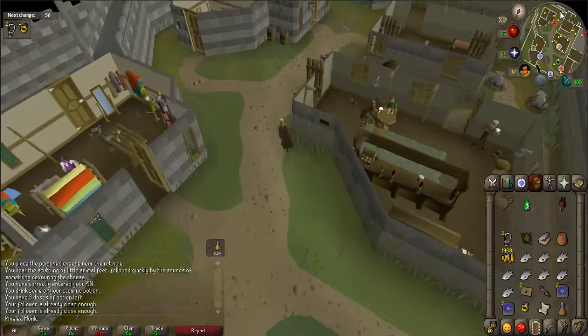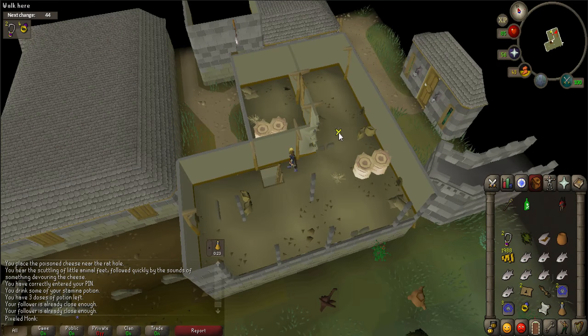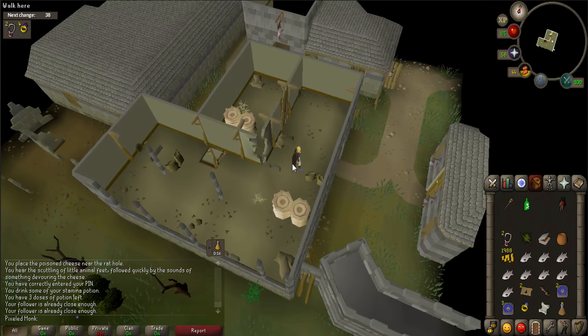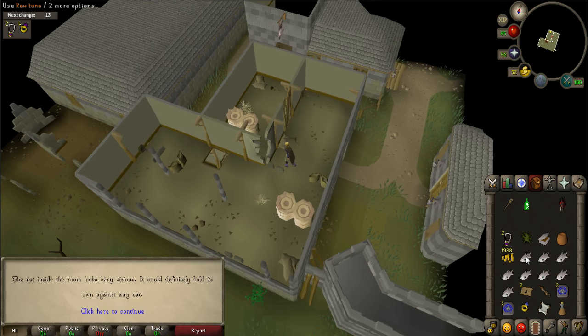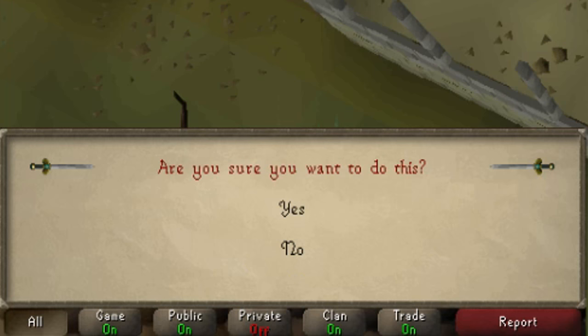Go back into the warehouse and climb the ladder to the second floor. If you haven't already, equip your Catspeak Amulet. You won't actually be fighting anything — your cat will be doing all the work. Your cat will be facing the King Rat, who has 10 hit points and can only damage your cat for one hit point at a time. Depending on the type of cat you have brought, it will have between four to six hit points. If at any time you feel your cat has too low health, you can feed it with the fish you brought by using the fish on the hole in the wall, not on the cat itself. Be warned that your cat does have the chance of dying here, which would require getting a new one from Gertrude to continue the quest. When ready, use your cat on the hole in the wall and the fight will begin. When prompted, select yes.